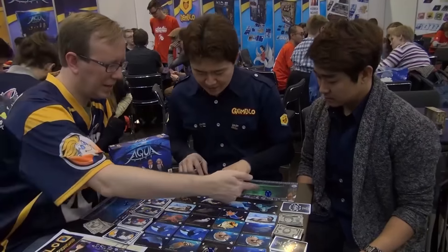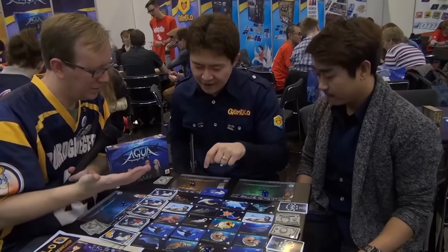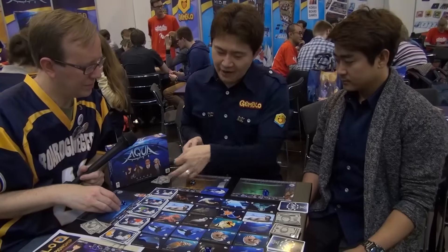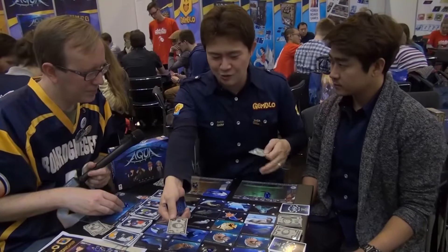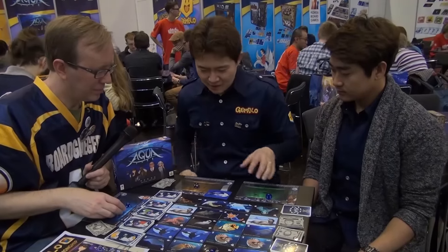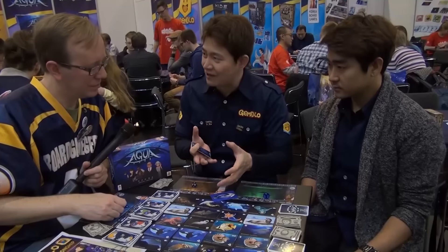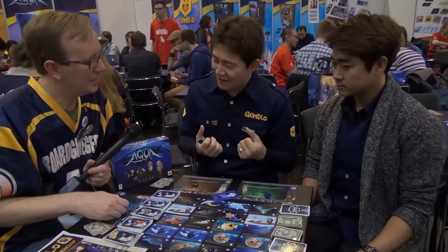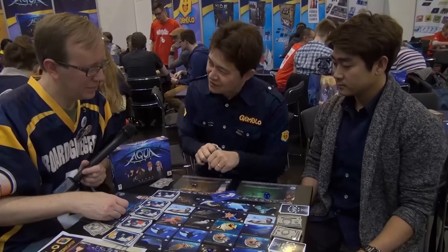If we add five, four, and seven, we get sixteen — so now you can get a jellyfish at sixteen. I can catch that creature, but I have to pay two people because I used their two dice. So the options are: rolling dice, rerolling, or asking for help.